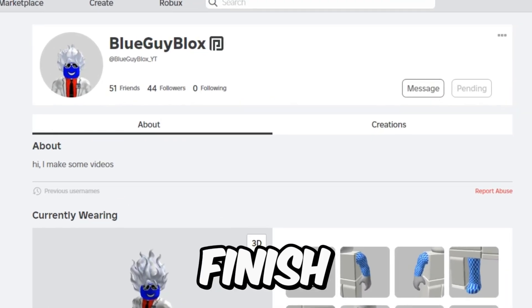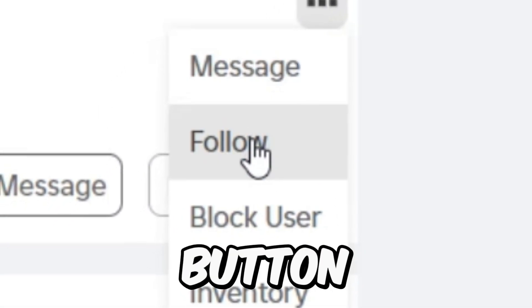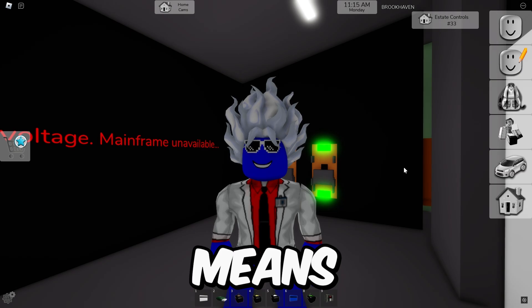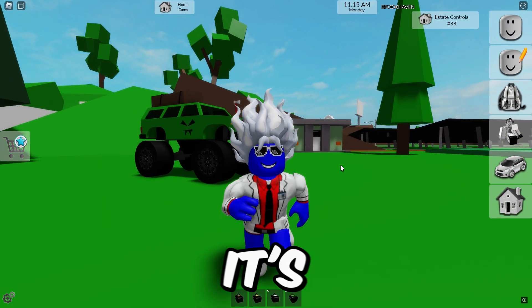Click on the password field, enter your username — password approved! After you finish this video, go to my Roblox profile, click the three little dots, and press follow. Now that we've activated it, we can pull that lever and all the buttons in the city turn green.